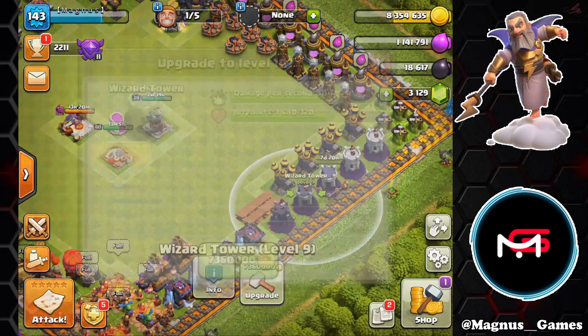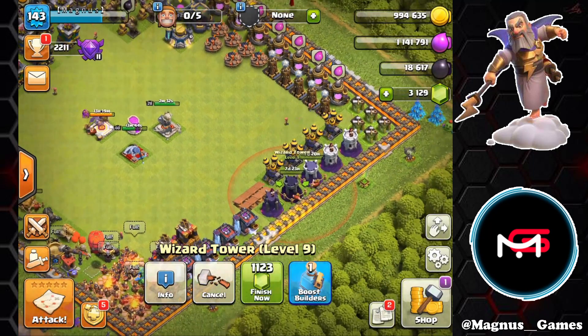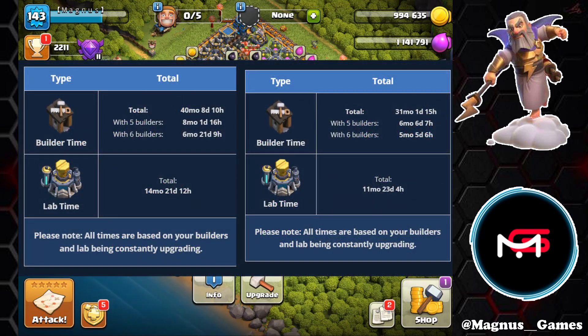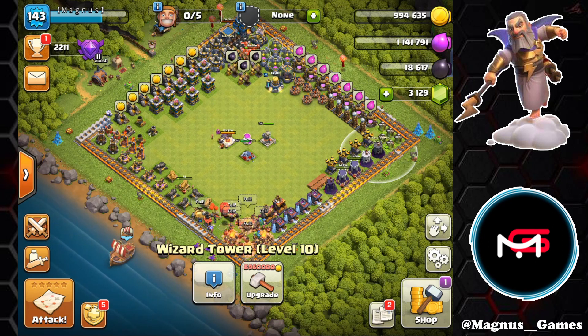To wrap up this video, we're going to take advantage of our five builders. We have successfully taken off nearly two months of upgrades — coming from eight months and a day and a half down to six months and about six and a half days. We've also taken our lab from 14 months and 21.5 days down to about 11 months and 23 days. All in all, pretty awesome — pretty good success and efficiency using these items, really bringing this account together.